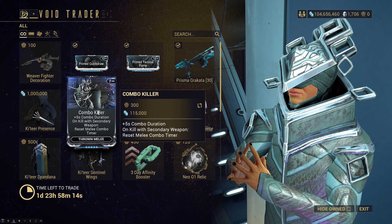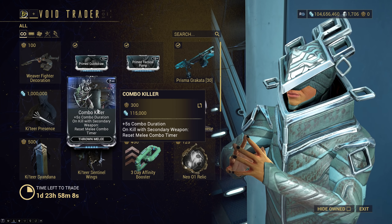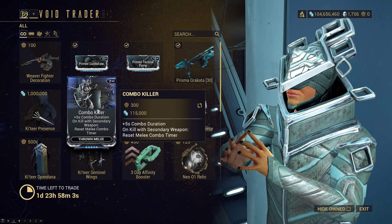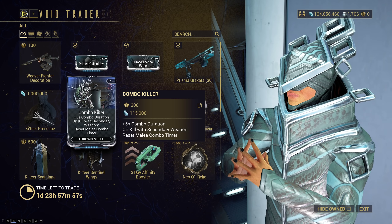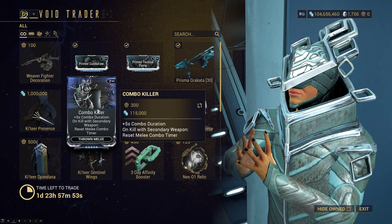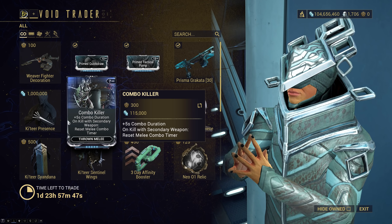Combo Killer is a thrown melee mod — as long as you get kills with your secondary weapon, when it says 'Reset Melee Combo Timer,' it doesn't cancel it; what it does is put it at max duration. I don't really know when I would use this, because most of our glaives that we use are just 2x heavy builds or heavy efficiency 12x builds. But if you want to pick it up for your collection, go ahead.